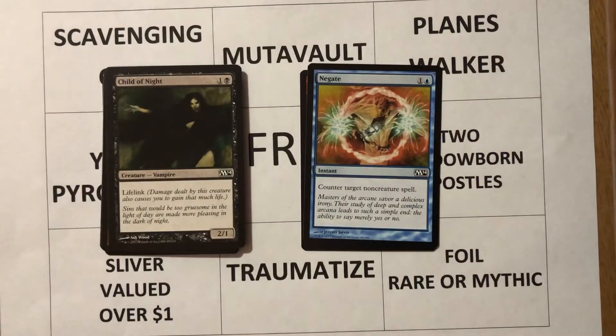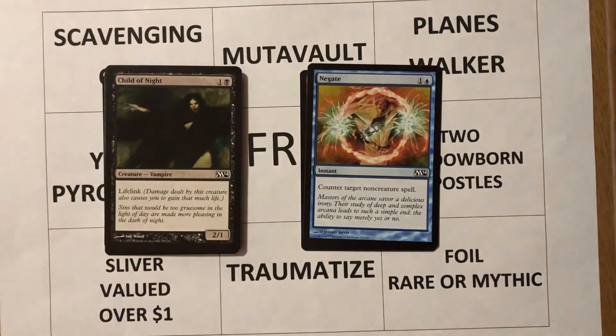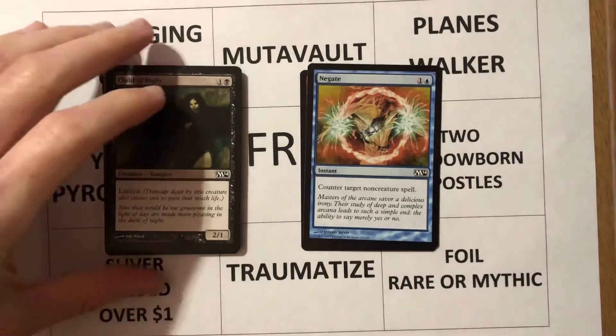Next card: Child of the Night — one and a black, a Vampire that's a 2/1 with lifelink. Child of the Night has been reprinted plenty of times — in fact it was reprinted in either Guilds of Ravnica or Ravnica Allegiance. It's a utility creature: a 2/1 for two with lifelink. You put some sort of equipment or an aura on it to make it bigger and it can deal some damage.